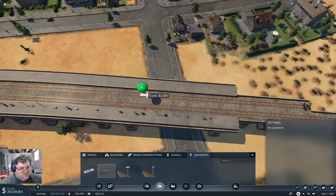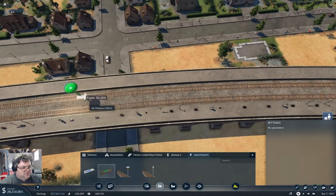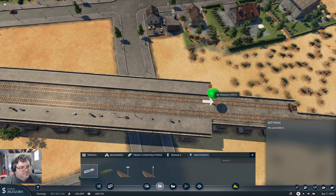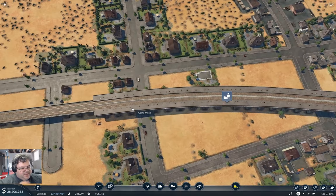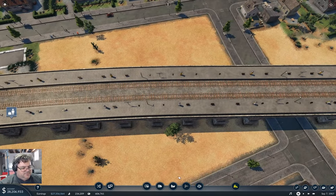Now we need to go and do the same thing again right here — track end marker, track end marker, you go there and you go there, and it's going to be Costa Mesa joined. Okay, now we have two platforms there.